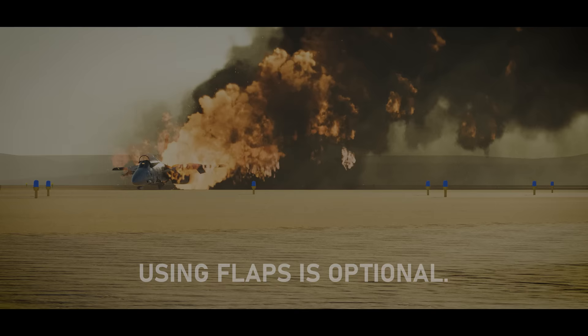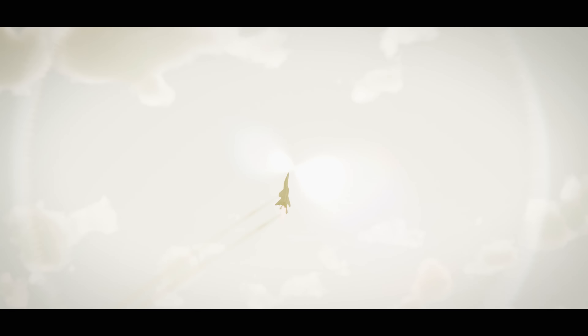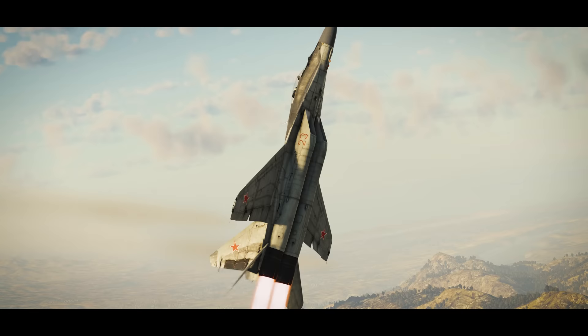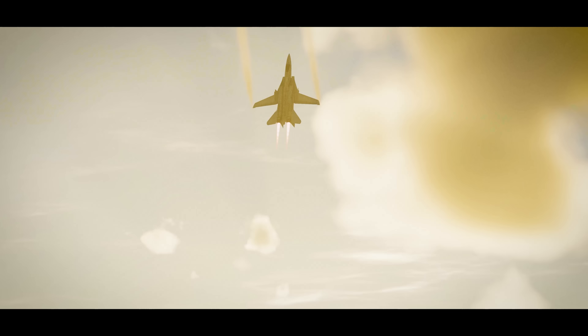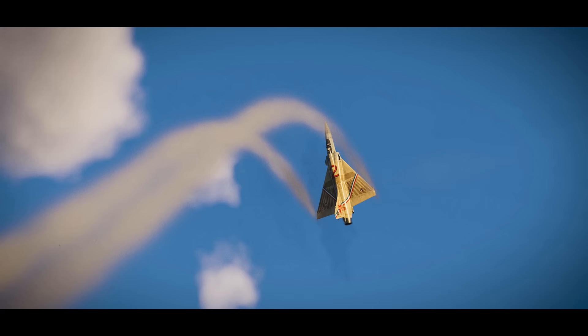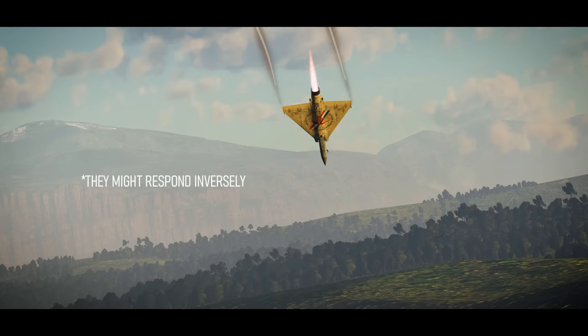An error at any point will result in disastrous consequences, so always make sure you have plenty of altitude before performing this one. The tail slide varies in difficulty depending on which plane it's performed with — the F-14 was found to be the easiest. Since you are forcing the plane to fly backwards, it's pretty obvious that the control surfaces won't work.